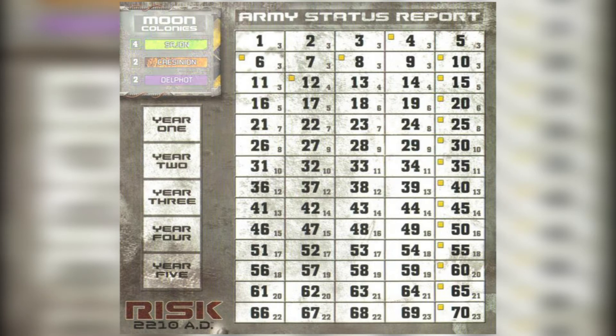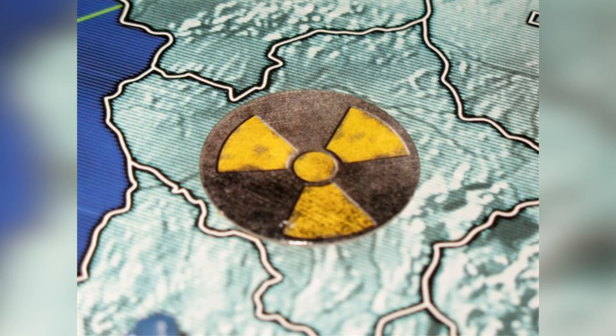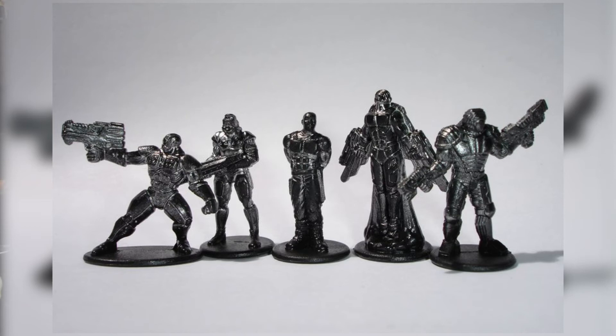It also has a section for the moon colonies and shows how many reinforcements you get for any complete section of the moon, as well as the turn tracker. In RISK 2210, you only play for five rounds, each round representing one year. Another new feature is tokens for irradiated territories — at the beginning of the game, you set aside a number of territories that are effectively out of the game.